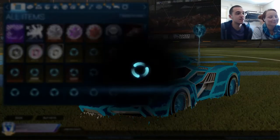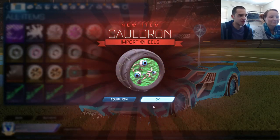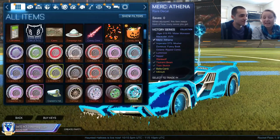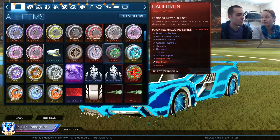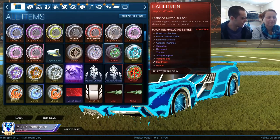All right, final one. Cauldron — normal. Shoot. You know what the best part is? It has a spider in it that I shouldn't mention. We now have five normal Cauldron wheels that we can't do anything with.